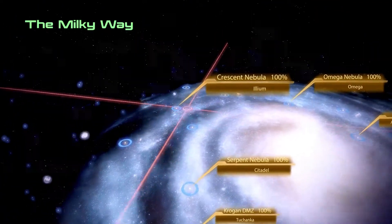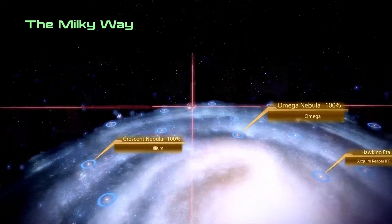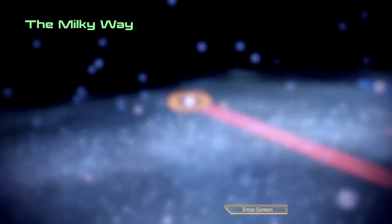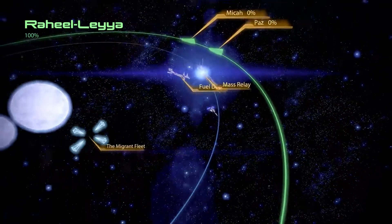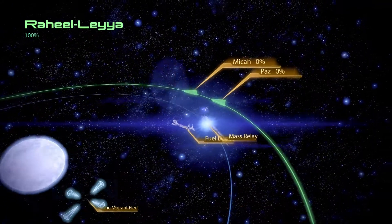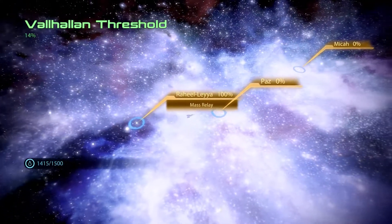Evil Nebula, I'm good with that. Missed that place — let's check this out. I think it's called the Veil Nebula, something like that. We got the migrant fleet here, and a few other solar systems we can explore.